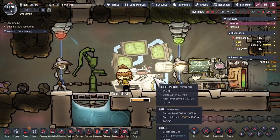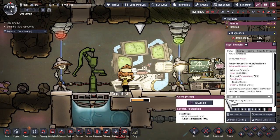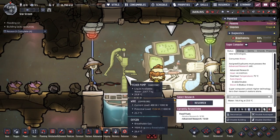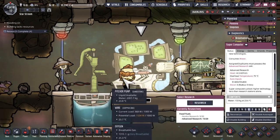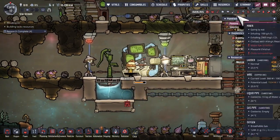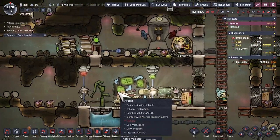The other thing — the input to this machine is water. If you click on this you can see how much water is in there, and the scientist is consuming that as they're using it. The dupes are gonna have to go back and forth between the pitcher pump and this machine, so if you put a pitcher pump right next to it that'll be really handy.